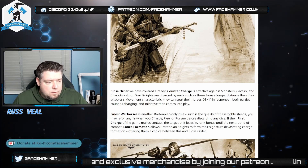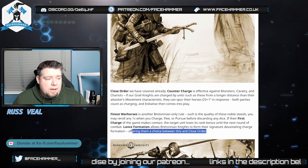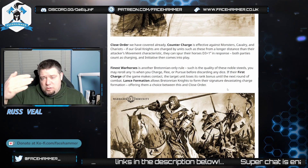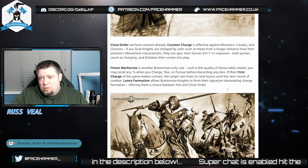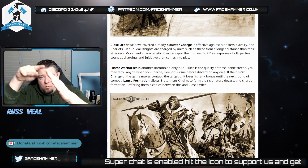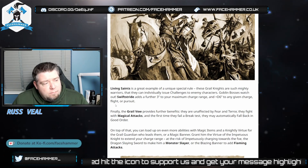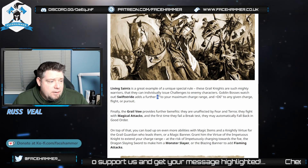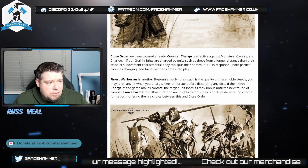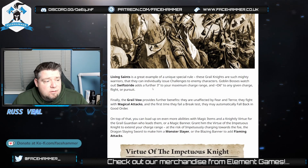Lance Formation allows Bretonian knights to form their signature devastating charge formation — you choose between this and Close Order. It gives you more models fighting in combat, similar to the original sixth edition wedge. In eighth edition it was a three-model frontage with ranks. Whether you get rank bonuses in Lance Formation I'm not sure. Living Saints means they can all issue challenges — they're all champions effectively. Swift Stride also adds three inches to maximum charge range and plus D6 to any charge, flee, or pursuit roll.